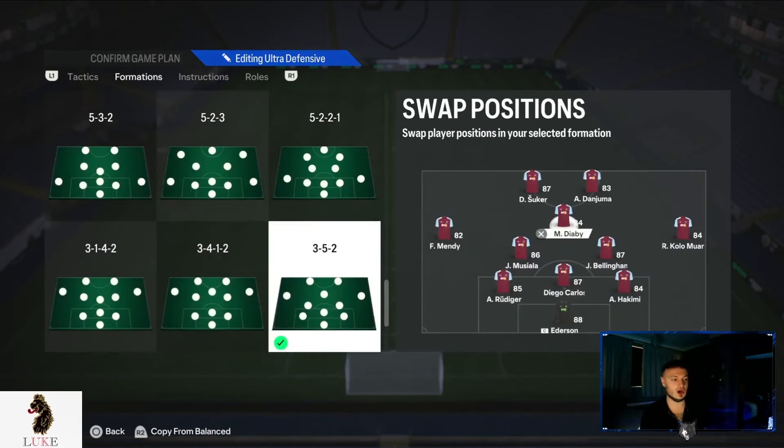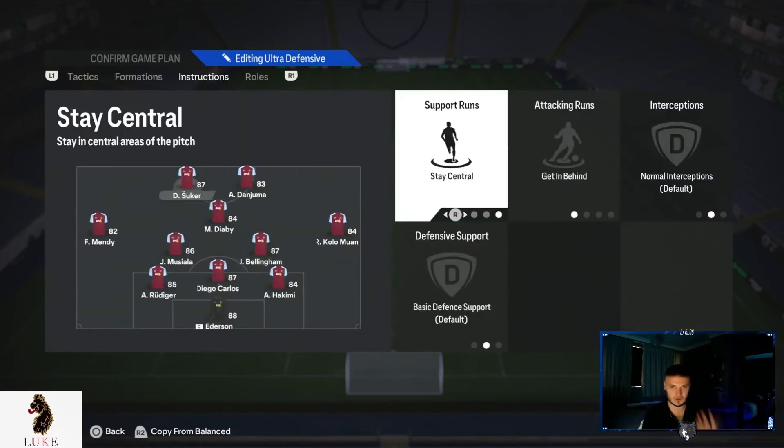In the 3-5-2, you'll want to use one of your fullbacks as either the left midfielder or the right midfielder. I've chosen to have Ferland Mendy as my left midfielder rather than having Hakimi as my right midfielder. The other fullback you slot in at center back. So Ferland Mendy is effectively my left back but plays as left mid in-game — the playing instructions explain why.